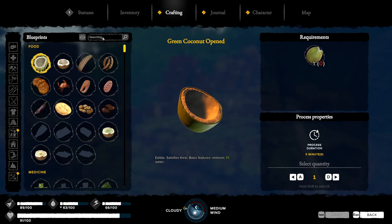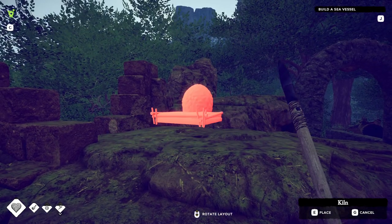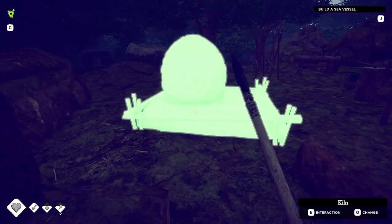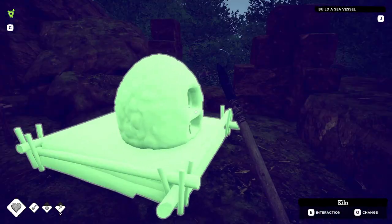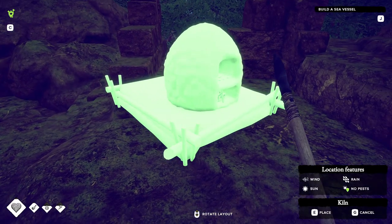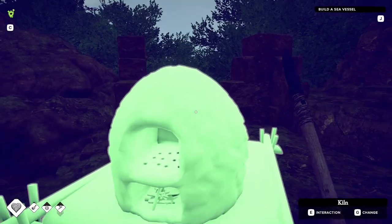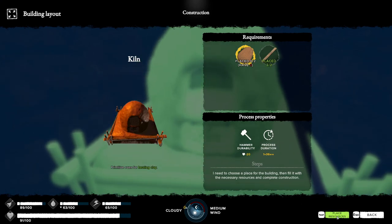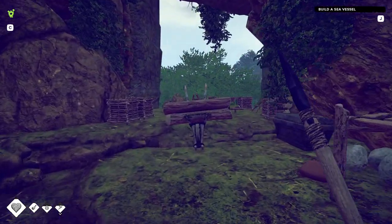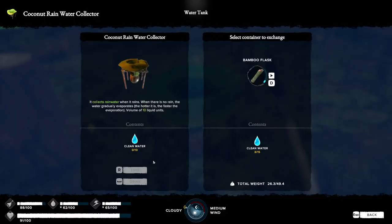Where do we place the kiln? Up here — sure, why not. Let me rotate it so the entrance faces my base. We'll put some sticks in it. Now we just need clay, and for that we're going to have to go on a far-away journey, but we can do it.